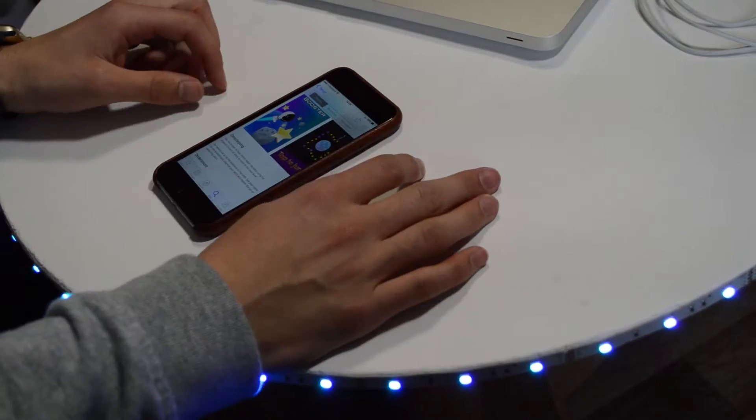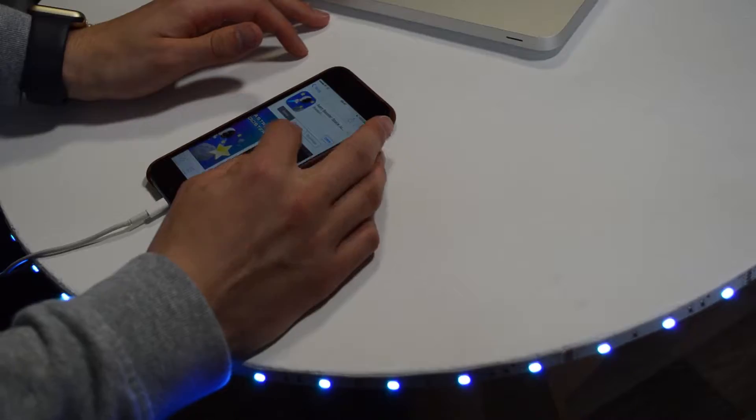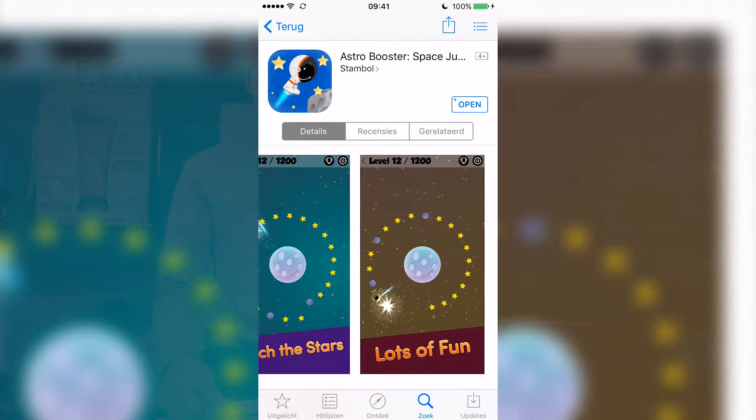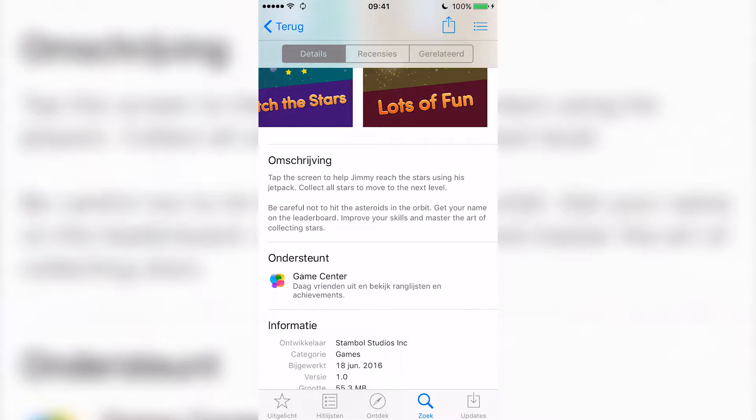Astro Booster is an app where you have to jump or fly with your astronaut in order to reach the stars and get as many points as you can. As you can see from within the App Store, you have to tap to jump, collect the stars, and it's a lot of fun. Tap the screen to help Jimmy reach the stars using his jetpack to collect all the stars to move to the next level. Let's check it out.